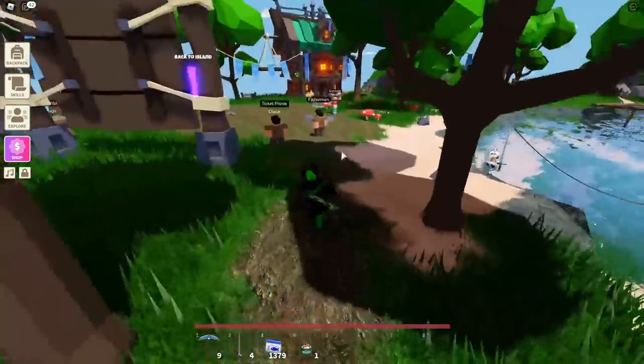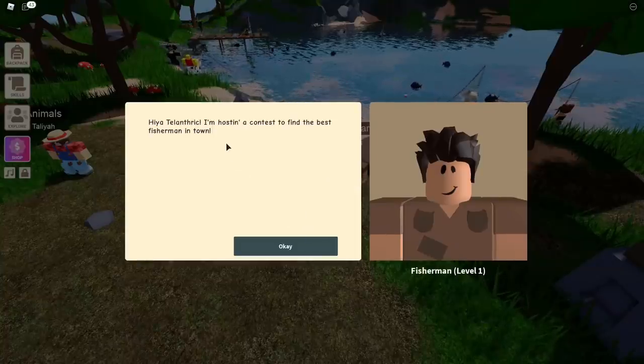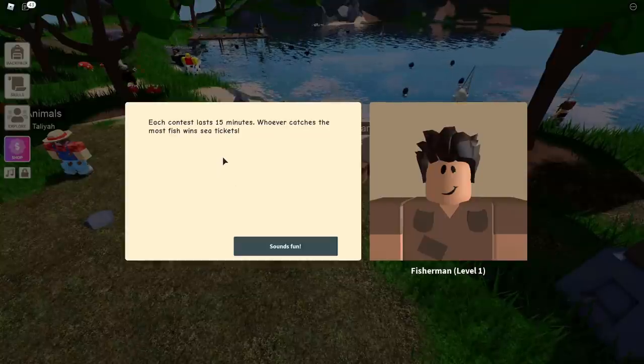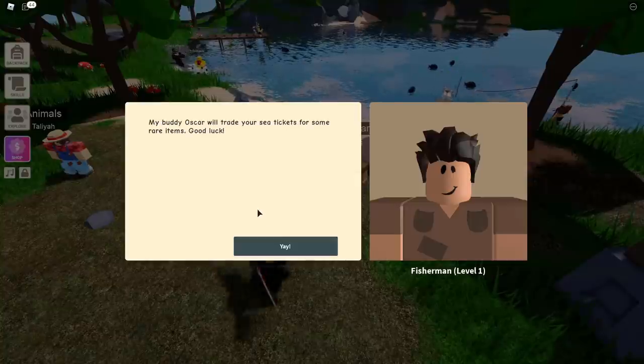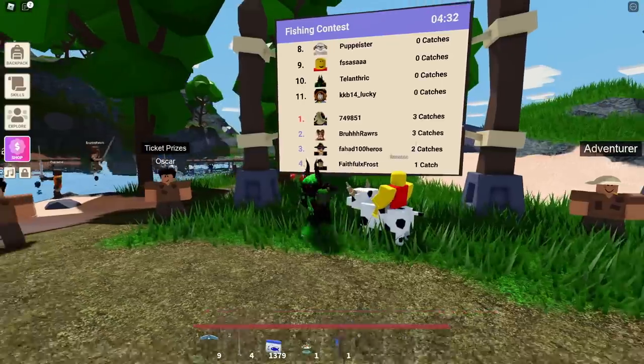If you go over to the fishing guy at spawn — Thomas — he explains a few things. He says he's hosting a contest to find the best fisherman in town, each contest lasts 15 minutes, whoever catches the most fish wins sea tickets, and then his buddy Oscar will trade your sea tickets for some rare items.